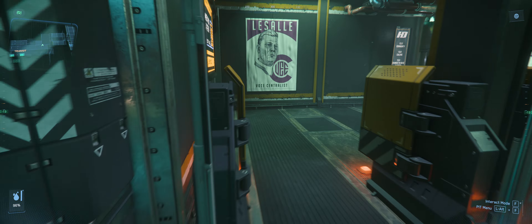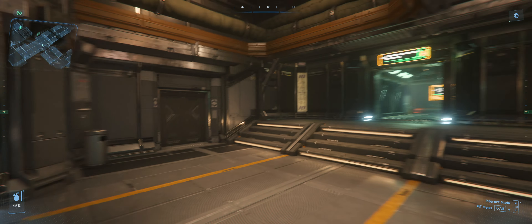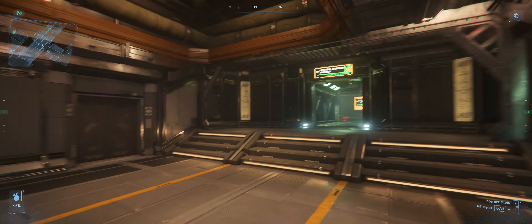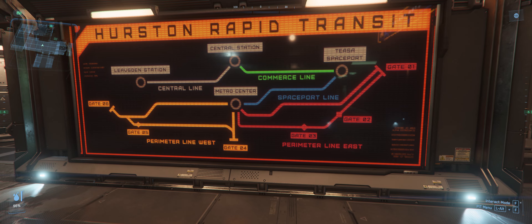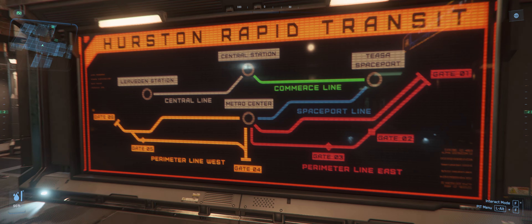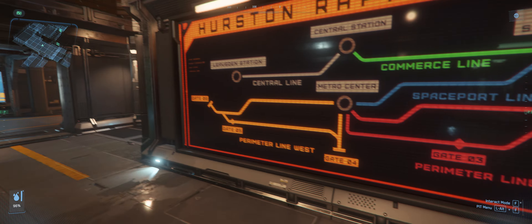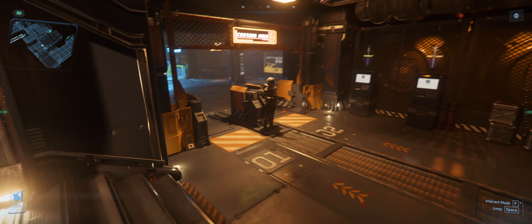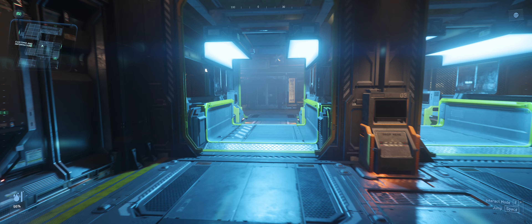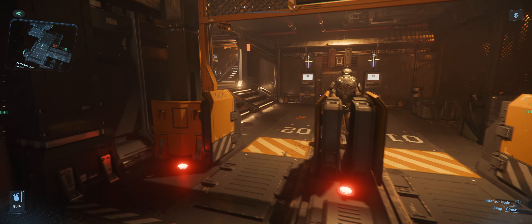Here we've arrived at TESA Spaceport. Now we can walk on up — I'm speed-walking because the character walks slowly. Here's where you can get lost again: if you go to the right, you'll get on another tram to the Central Business District, but we don't want that. We just follow all these hallways through security — you can walk right through here with weapons, it doesn't matter. And we come up to the Lorville Terminal.